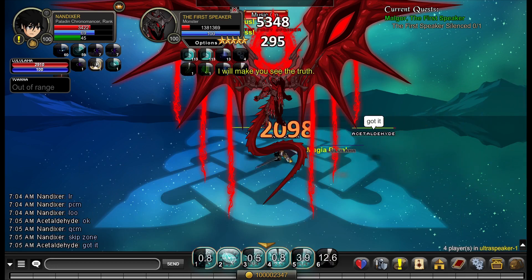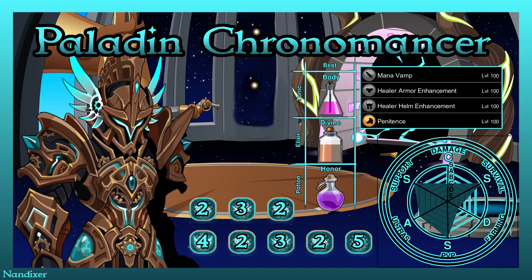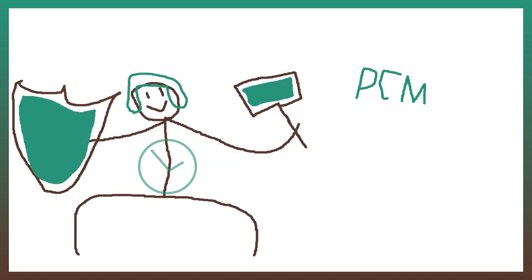The PCM, QCM, Magor strategy in particular is faster than the standard one. Overall, Paladin Chronomancer is a great support, healer, and tank, and also a god-tier PvPer. As long as you don't expect Chronomancer levels of crits from it, you're going to be happy with it.